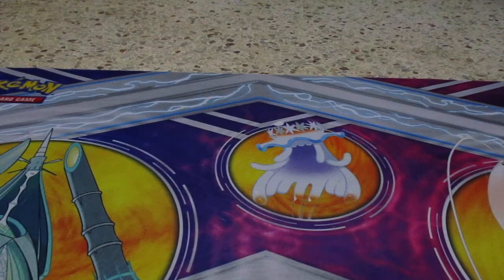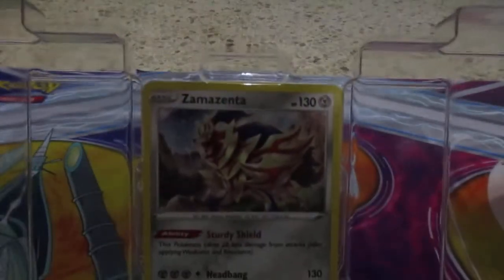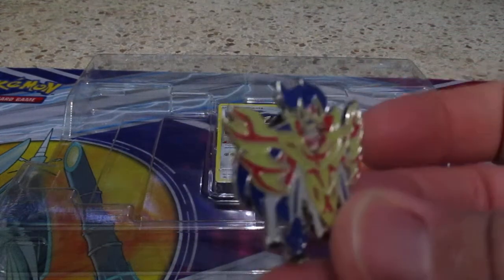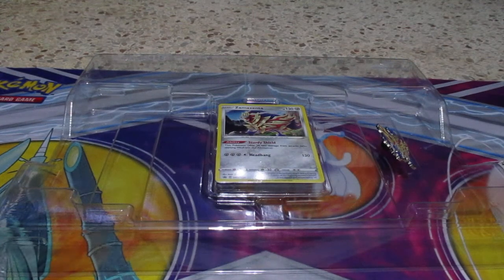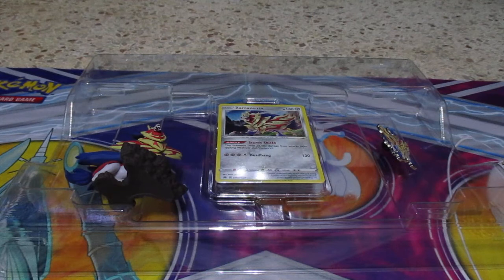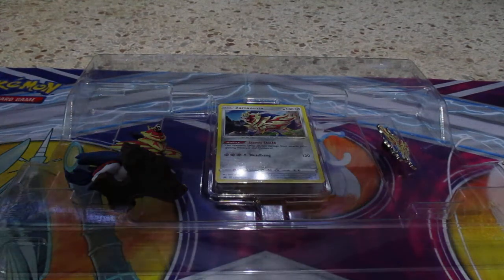They made it child-proof. See here — you can tell when they package it like this, it shows they care somewhat. Alright, so there's the foil card right there. Here's what the pin looks like and the figurine. It's a promo card. Here's the code card for the Samacenta collection.